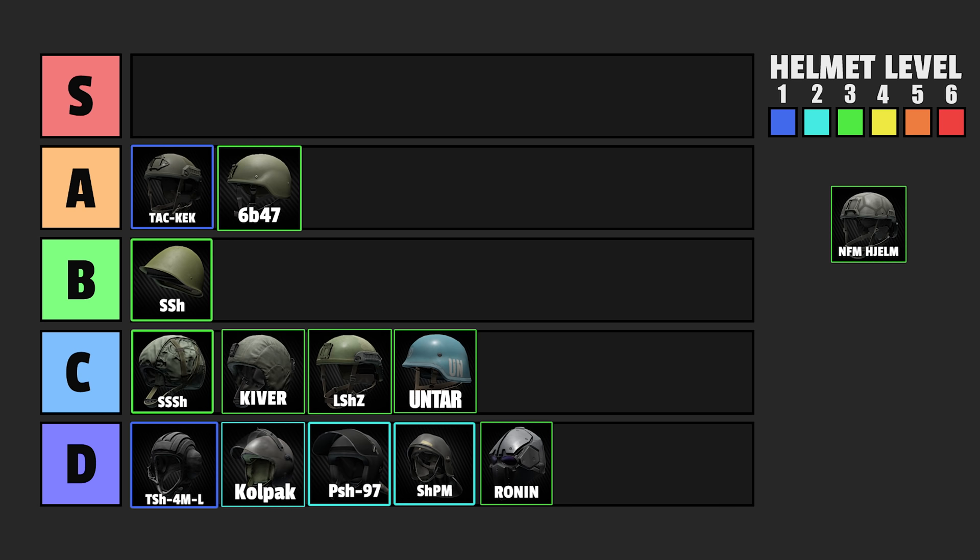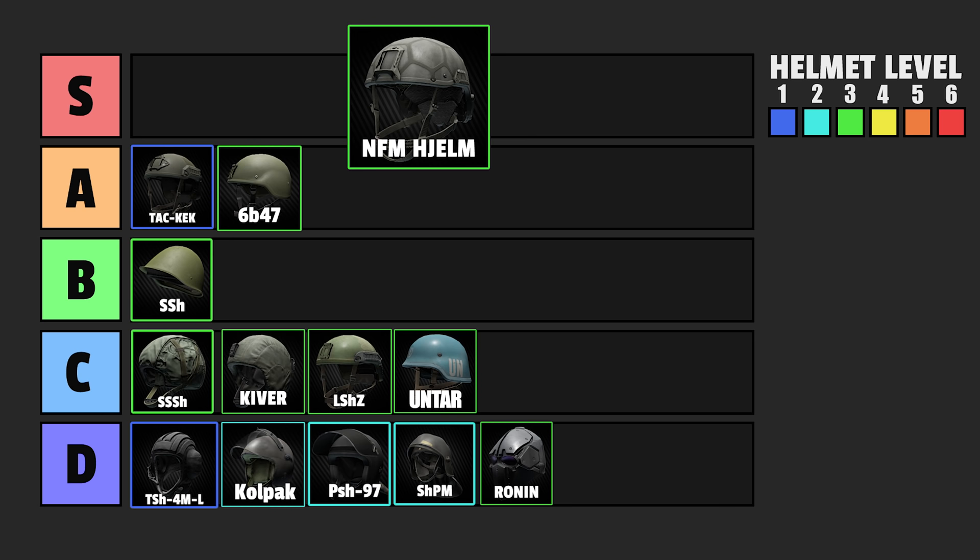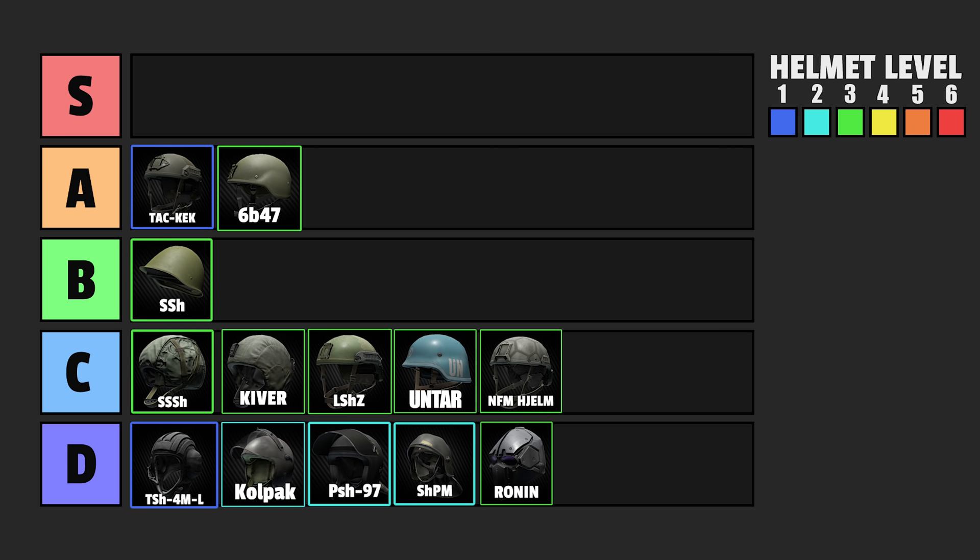Then the NFM — it's insanely expensive, 50,000 rubles easily, and it doesn't provide any more value than the 6B. It also doesn't protect ears. So there's no reason to use it over a 6B or an SSH for a budget run. And that's all for armor class 3.